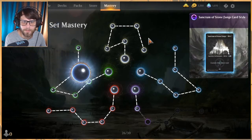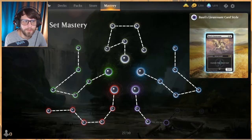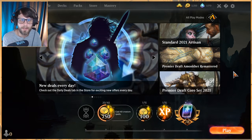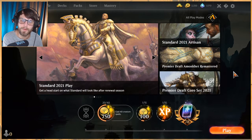It's an expensive deck to build, so if you don't have the wildcards this is not one for you. But if you've already got the list or a lot of the pieces and you want to try something a little different, this is a great way to try it. It's fun to pick a card like Niv-Mizzet Reborn and see what you can do with it. I did not build this deck — this was a pulled list — but it was a really fun one to try.